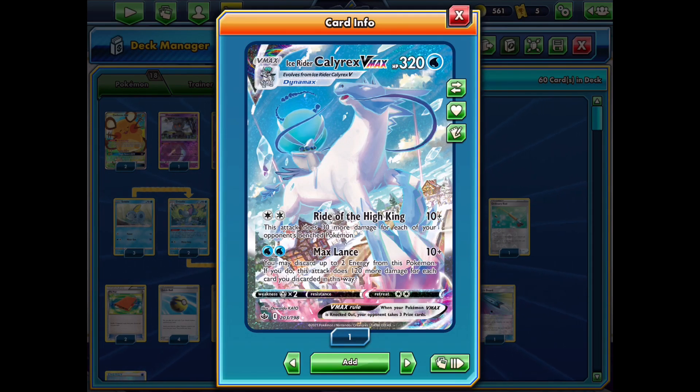We have to start by looking at the brand new VMAX Pokémon, which is the Ice Rider Calyrex VMAX. It has two very powerful attacks. The main one we'll focus on is Max Lance — for two water energy, you deal a pitiful 10 damage, but you can discard two energy from this Pokémon, or one energy if you want, and you deal 120 damage for each water energy you discard. It does cap out at two energy, but dealing 250 damage is still a huge amount.